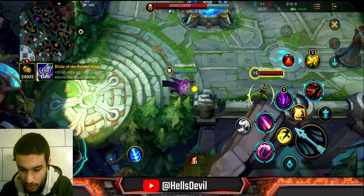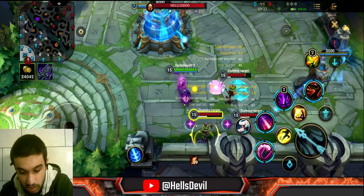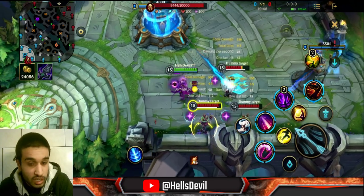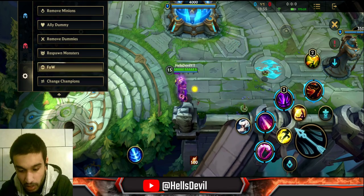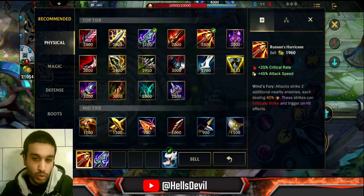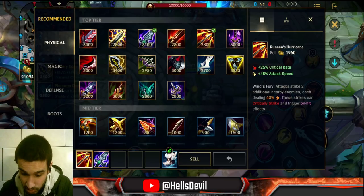Let's talk about Runaan's Hurricane. This item shoots two more arrows to nearby enemies, dealing 40% of your basic attack damage. My basic attack deals 167 and on the other dummies it deals 67. Another important thing about this item: it applies on-hit effects. So if you have Blade of the Ruined King and Runaan's Hurricane, you will actually slow all enemies and steal all of their movement speed. It's a really good combination with items that have on-hit effects.